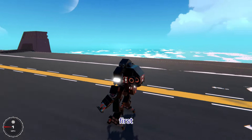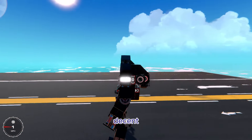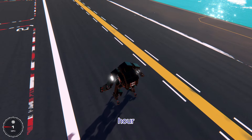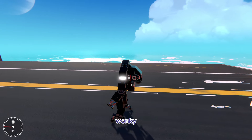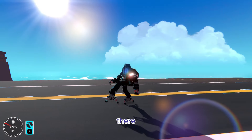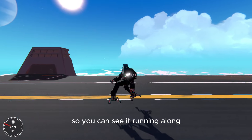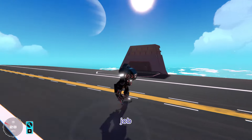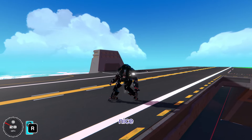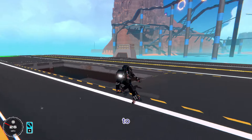So first things first, this thing has a decent walking cycle that gets it to run around 30 miles per hour. It's not perfect and it looks a little bit wonky when it starts, but once it gets going it runs pretty well on flat ground. You can see it running along and it does a pretty good job — it can reach up to 30 miles per hour and has a nice little arm animation to go along with the running.